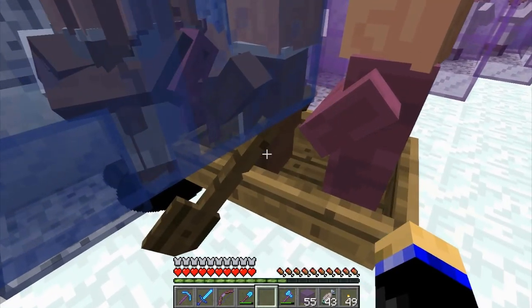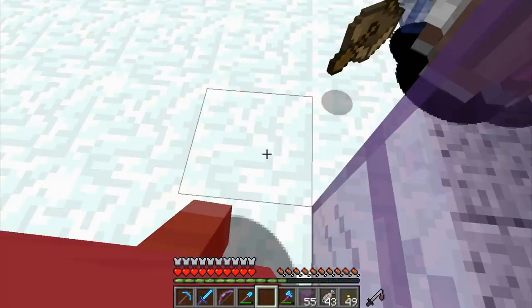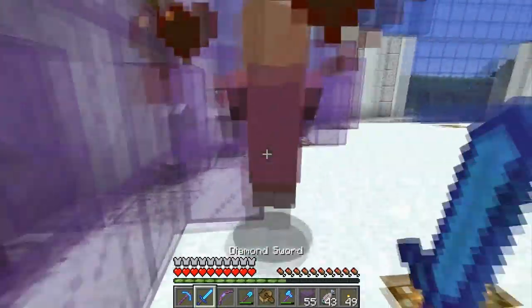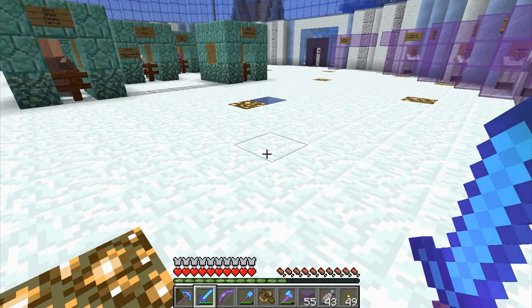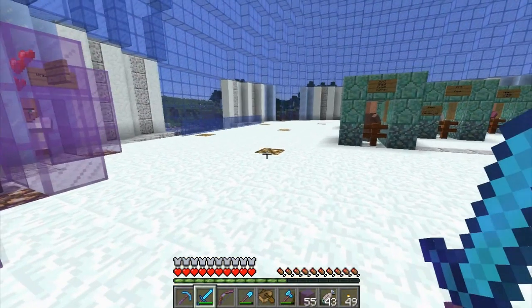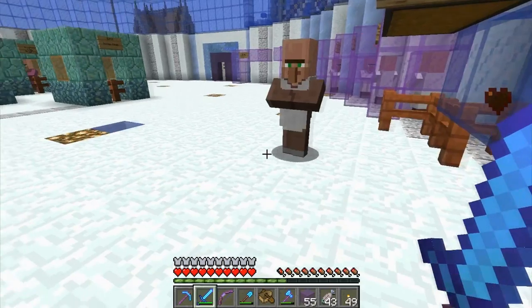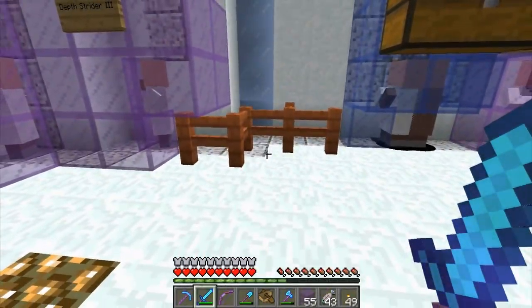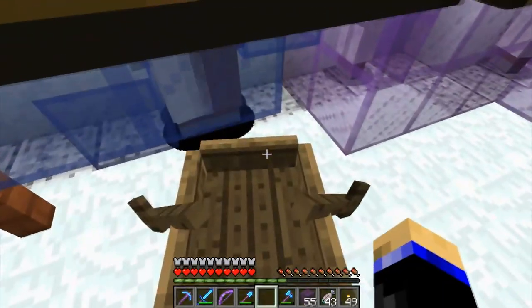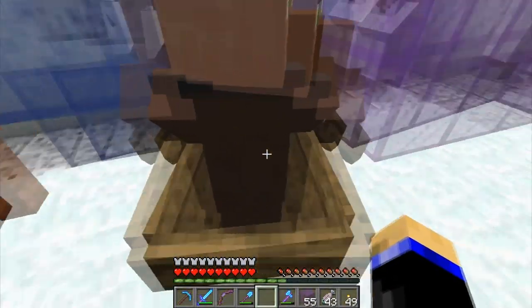This guy's a butcher - butchers I don't even bother with. With a butcher you can get raw pork chop, raw chicken, coal, cooked pork chop, and cooked chicken. With farms like this you don't have to worry about anything the butcher offers. So even at the beginning of trading, butcher is almost an automatic kill, unless you're trying to fill up a golem farm - butchers are perfect for that.